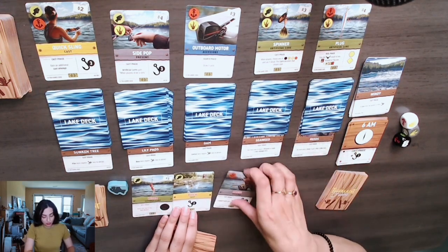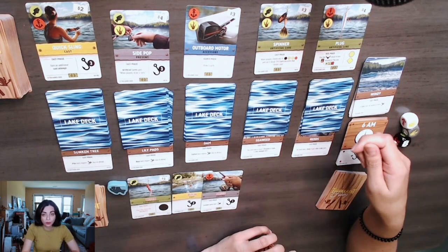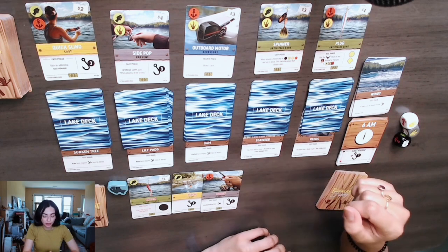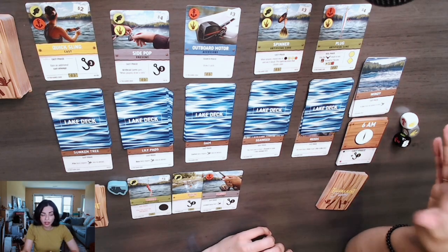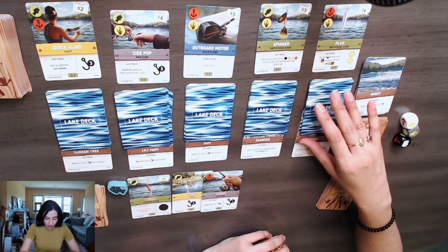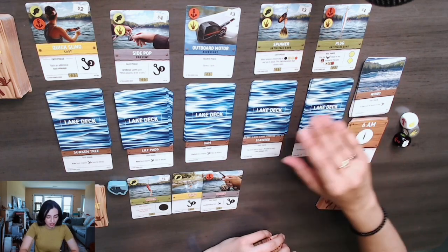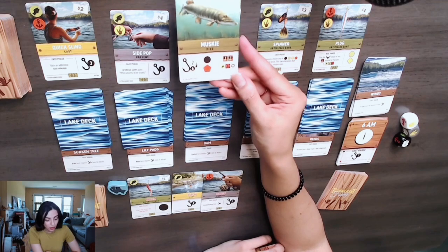Now I look at the lake decks. You have the option to look at two cards — take a peek at one, and if that's a fish that will bite, great; you can see if you're able to catch it. If not, put that one back and look at another. If you draw an event card, you resolve it and then go to your buying phase. Let's take a look — this one has a yellow diamond so I can't fish for it. I get a second attempt, and this one I can fish for.